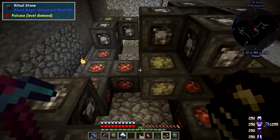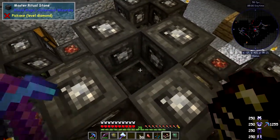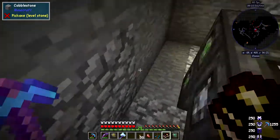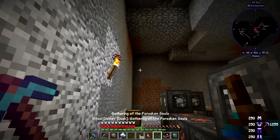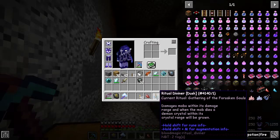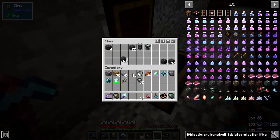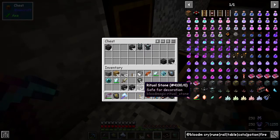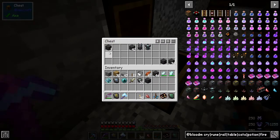You can stack ritual master stones on top of each other — they do stack. For this ritual we need 44 runes again, so 88 runes total between the two rituals so far. There don't appear to be any auras in here to make a difference. Let's place 44 runes — that's 16 plus the rest — and one master ritual stone. I think we've got it right this time.